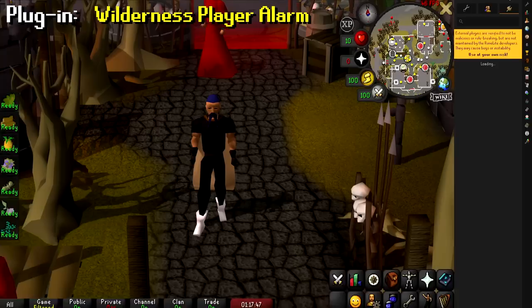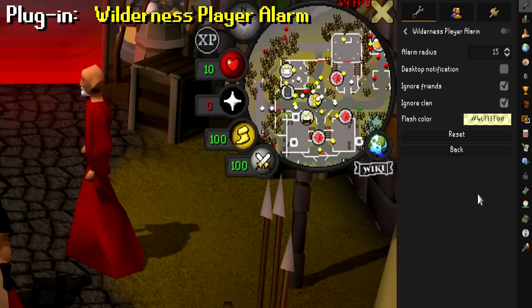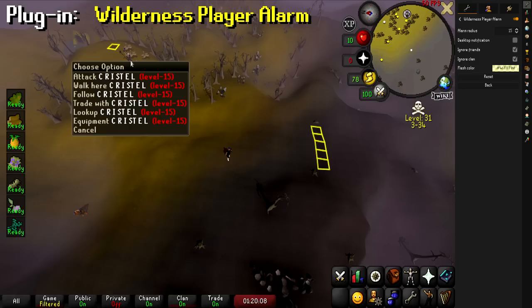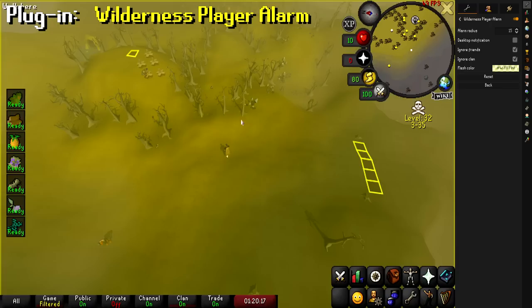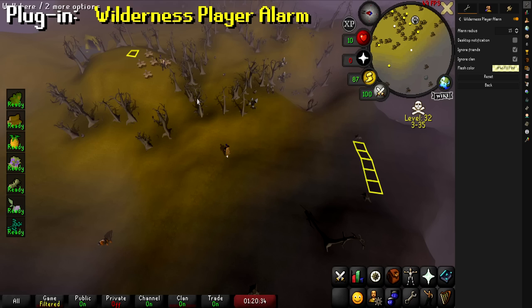The final plugin I want to show you is the Wilderness Player Alarm. Head to the plugin hub, type in Wilderness, and you'll see Wilderness Player Alarm — install it. Go to the settings, turn it on, and set your alarm radius. I have mine set to 15, which means any player within 15 tiles in any direction triggers an alert — my screen will start flashing. I used this a lot when hunting Black Chinchompas so people couldn't sneak up to PK me. When hunting Black Chinchompas I'd turn the alarm radius all the way up to 24 so I'd know if anyone was even coming close to my area.